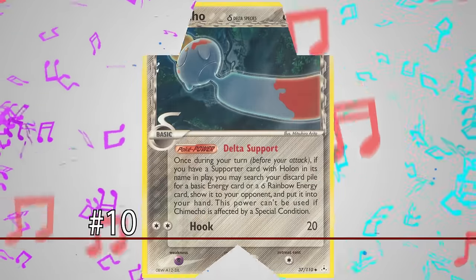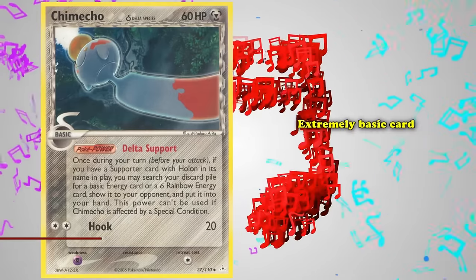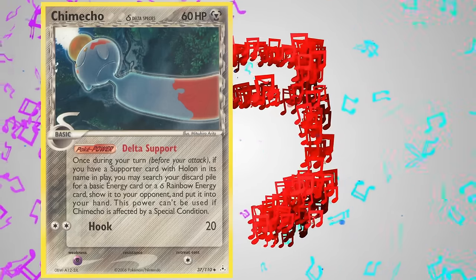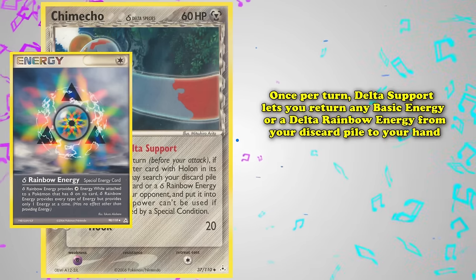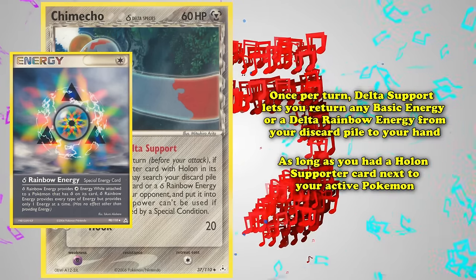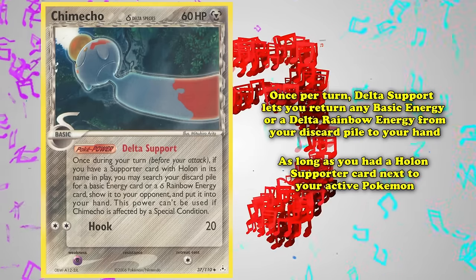At number 10 we have Chimecho from EX Holon Phantoms. Chimecho is an extremely basic card with a pretty bland attack. Its main draw was its Delta Support Poké Power, which allowed you once per turn to return any basic energy or Delta Rainbow Energy from your discard pile to your hand, as long as you had a Holon Supporter card next to your active Pokémon — effectively meaning you had played one during that turn.